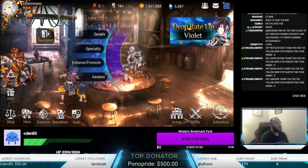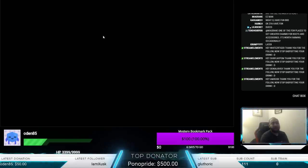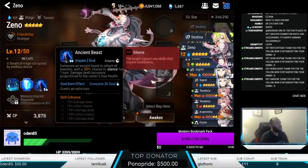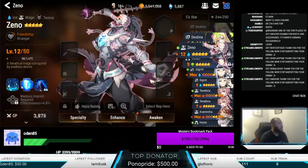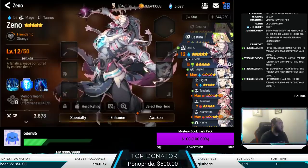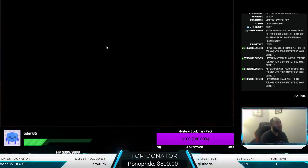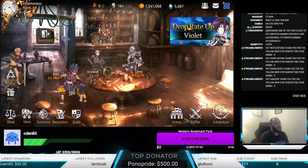So typically speaking, like let's say if we take a unit like Xeno — if you look at his abilities, you're looking at here: damage dealt increases proportional to Caster's max health. Another thing here on skill one: damage dealt increases proportional to Caster's max health.